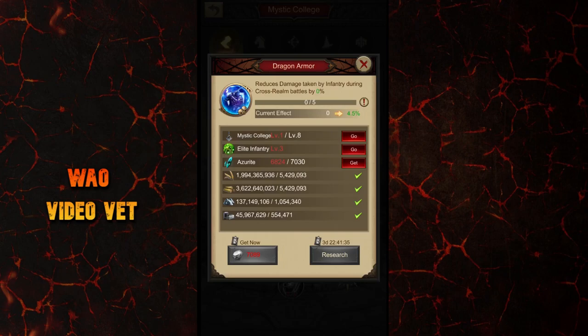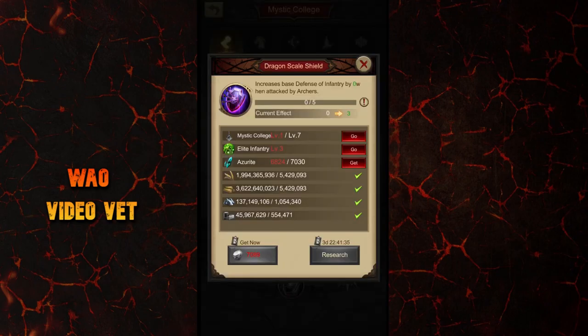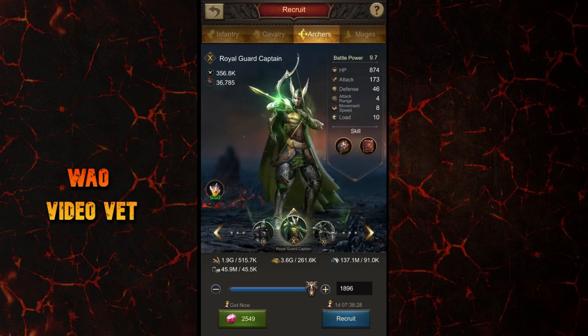The next skill is called Dragon Armor. It reduces damage taken by infantry during only cross-realm battles by 4.5% at first level. Again, very high Azurite requirements to even start level 1, and it's limited to particular events like Realm Invasion — not really worth that much Azurite spent on limited events. Then there is Dragon Scale Shield — it increases base defense of infantry by 3 when attacked by archers. Lots of Azurite required and it only increases your base defense against archers. This is mainly because infantry have a problem facing archers, as tier 10 archers have a damage bonus against infantry, so it makes sense why they put that skill there, but it's not really that great.